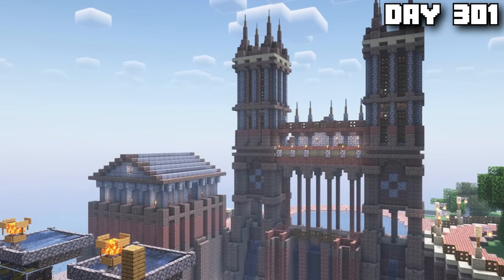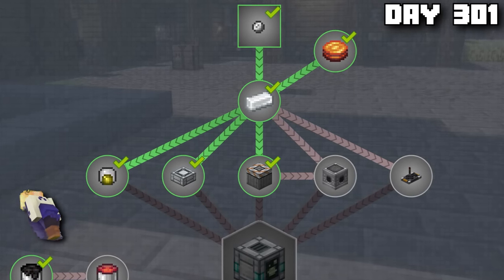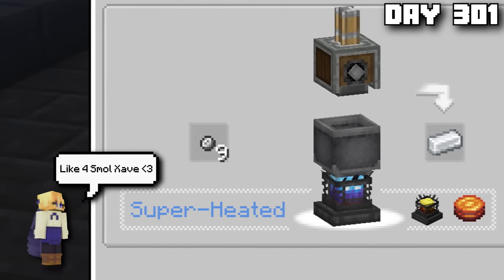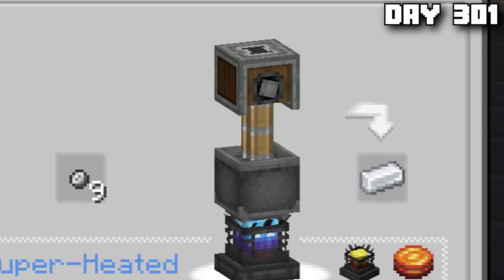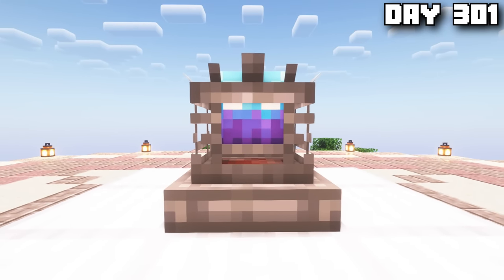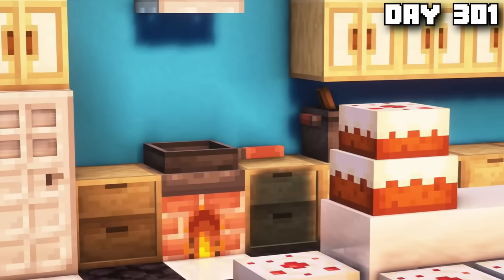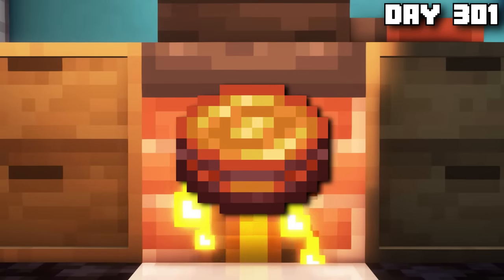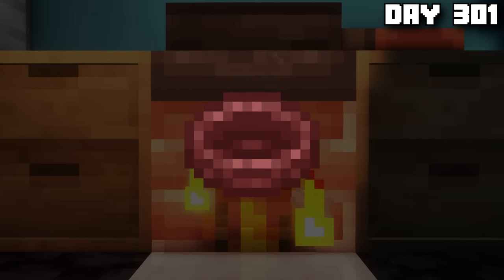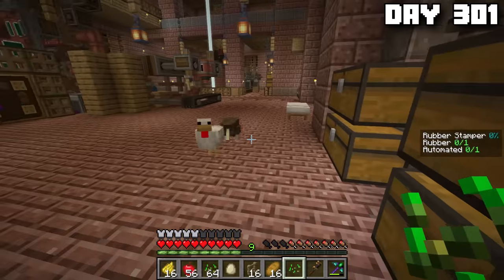The first day of our next 100 days started off relatively simple. We had a number of things to accomplish, and the first was making plastic. To make a plastic ingot you needed nine microplastics, combined in a basin over a superheated blaze burner. To superheat the blaze burner you had to feed it blaze cakes. So if we were going to build a rocket ship and go to the moon, we first had to bake a cake. You needed four ingredients: sugar, eggs, and cinder flour. Combine them to make a blaze cake base, then fill the base with lava. So our first step was to go get some eggs.